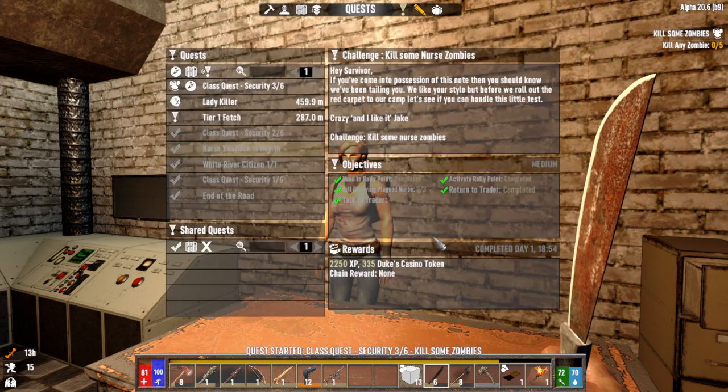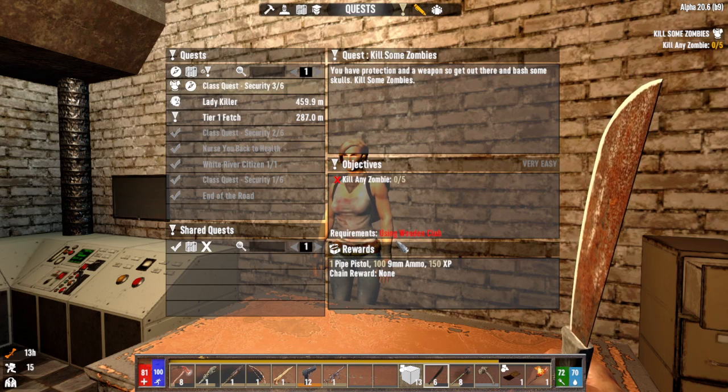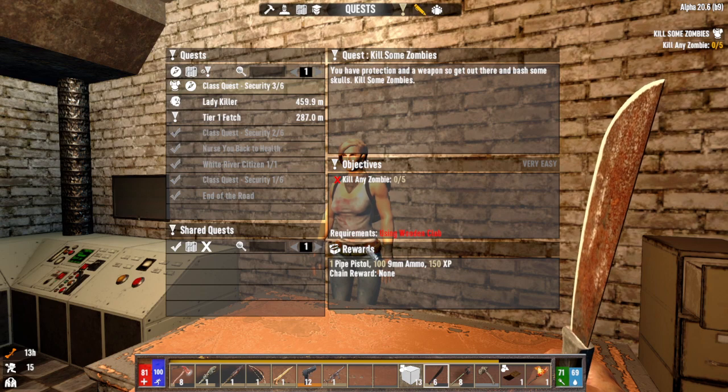Now I can sell those. Kill some zombies. Do you need to use anything specific? Yeah, using the wooden club. You have to look at the bottom because sometimes you have to use certain weapons. It's going to give you a pipe pistol and a hundred ammo after I kill five zombies.